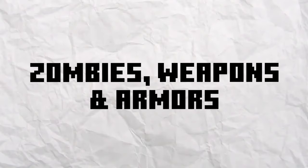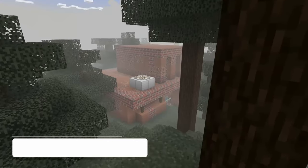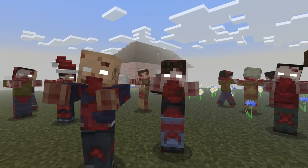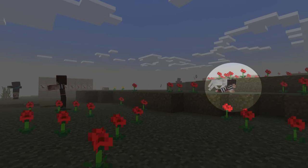We'll be starting with the first category which is zombies, weapons and armors. For the first addon, we'll be using Project Walker to add dozens of structures to the world and a new fog, most importantly new zombie variants that you can find throughout the world. For example, you have walkers and even crawlers.